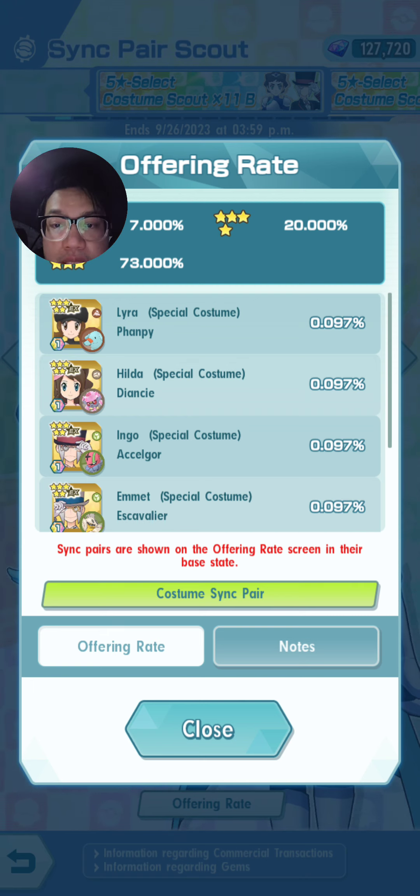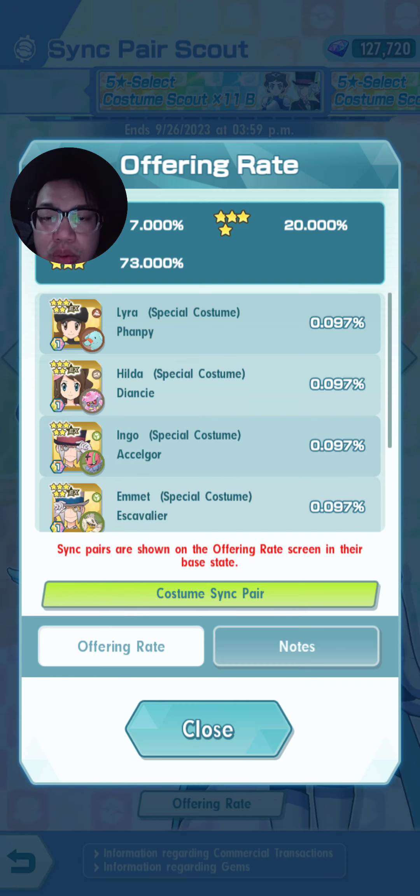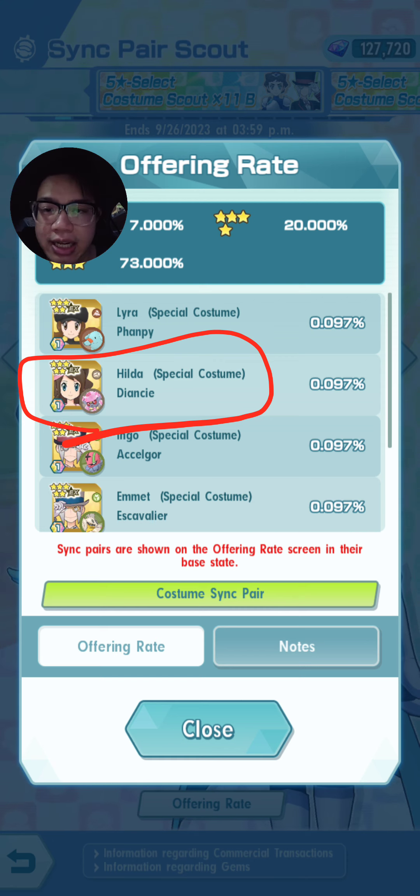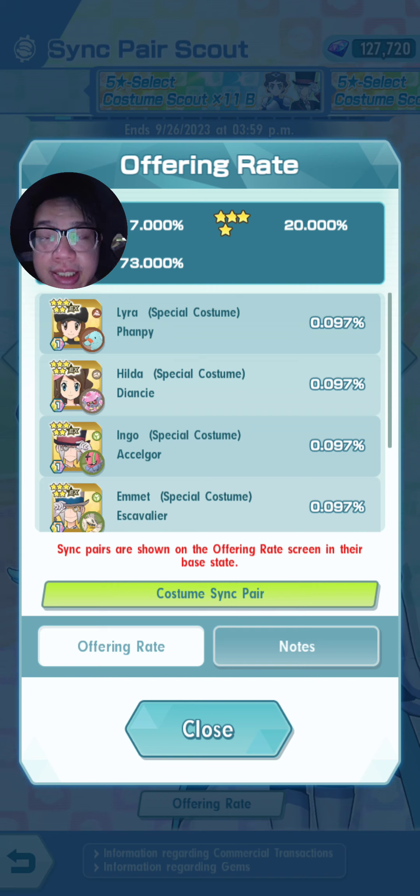Then we've got Ingo and Emmet, which really should come together — they complement each other very well with the Bug Zone and massive bug-type damage output. If you have one, try to get the other, no doubt, and all their theme skills stack because they share exactly the same themes. Hilda's special costume has never really been that meta but I like her outfit and I like Diancie so I got her. Zyra and Fampi is a mid-tier support unit — not too bad, nothing crazy, but she does apply ground type rebuff. One of the newer abilities in this game is rebuffs, which is a rarer ability since it's more recently been introduced.